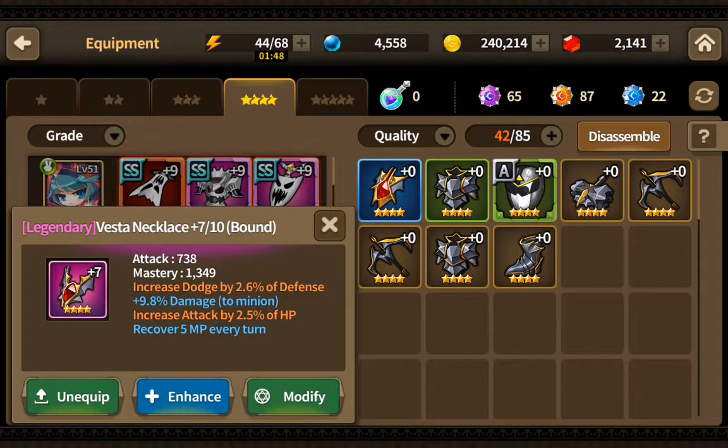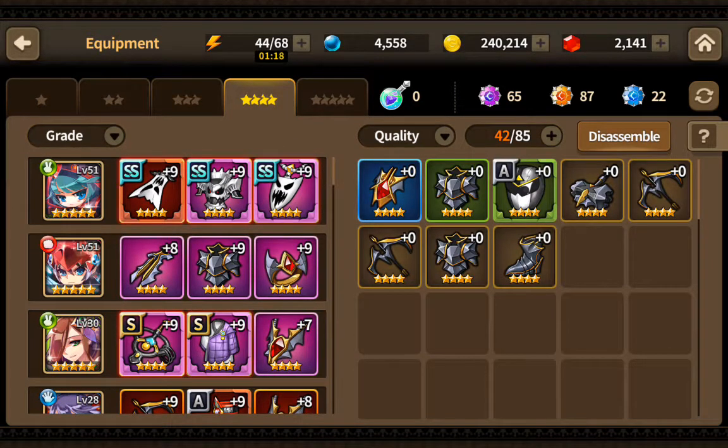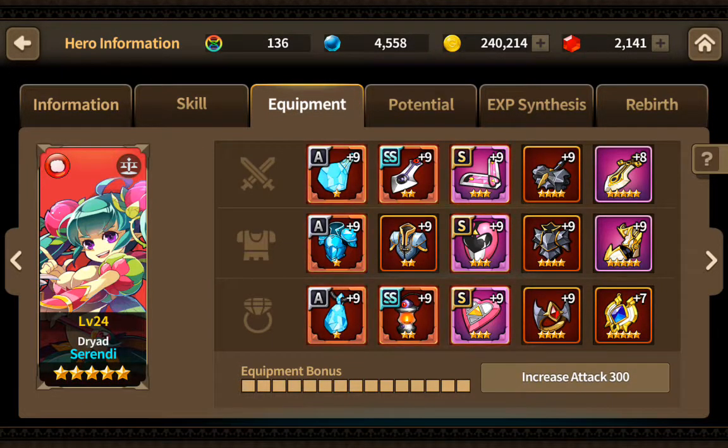The attack that mastery pieces give is negligible compared to how much attack goes up by the percent of HP potential. A piece of gear with attack-by-HP potential is always going to be better than an attack piece — plus you get added effects like extra crit and hit rate, or extra HP and defense. For Serendi specifically, the movement piece is really the only one that gives her a strong unique presence on the board; the other sets would just be great on anybody.